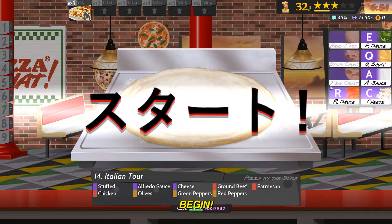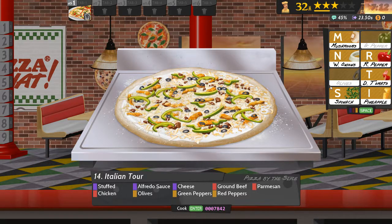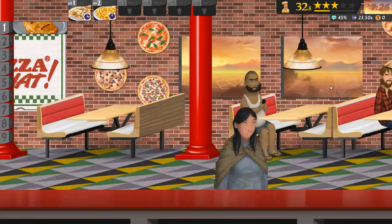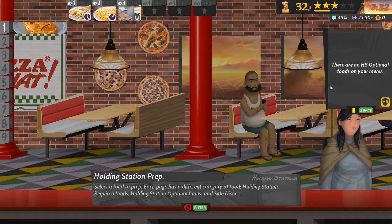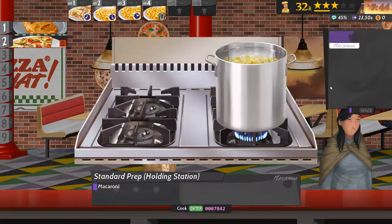First off, create my pizza. Pink peppers and red pepper strokes — that's a heck of a pizza. And then let's create some macaroni, some more macaroni and some more macaroni.